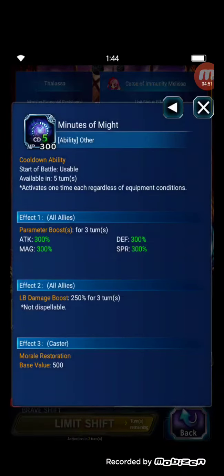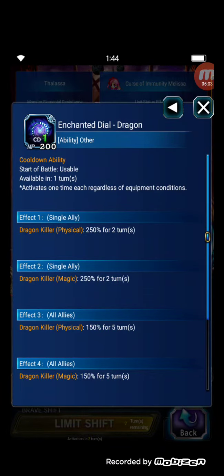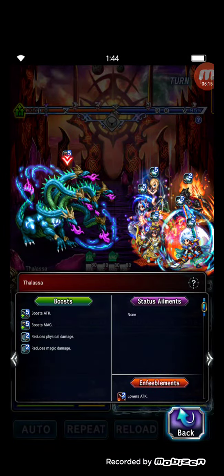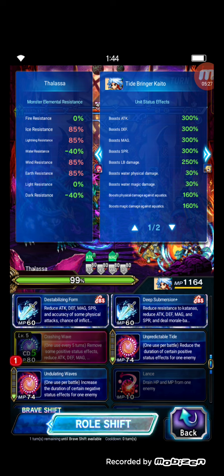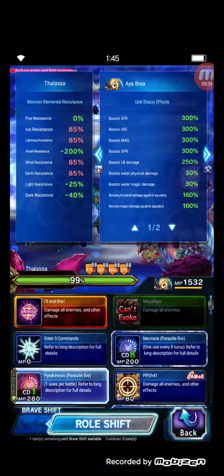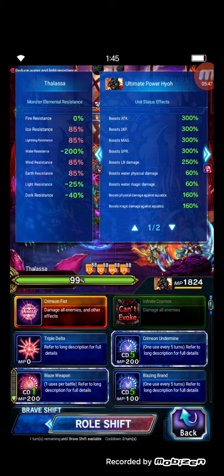Melissa's Minus of Might gives 300% stats buff, 50% LB damage boost, beast killer 250% single target, 150% AoE, and dragon killer. For Kaito — I need to mention this boss buffs both its attack and magic and has physical and magical mitigation. We must remove the mitigation using Crashing Wave, then Sun Glitter, which gives minus 200 water resistance.